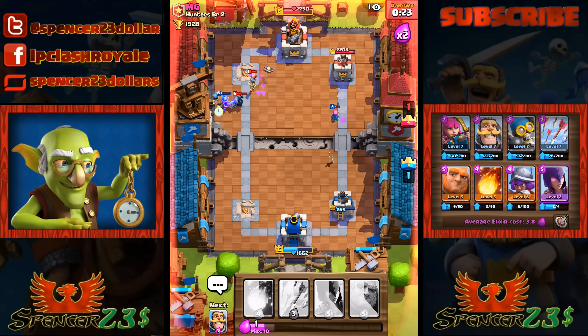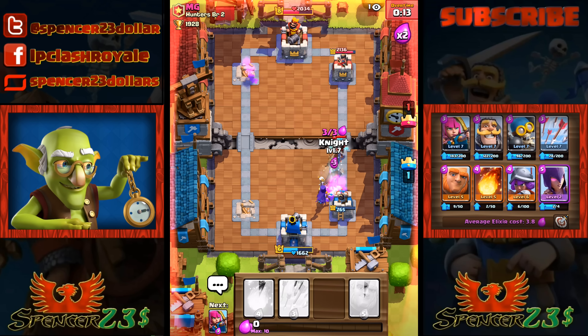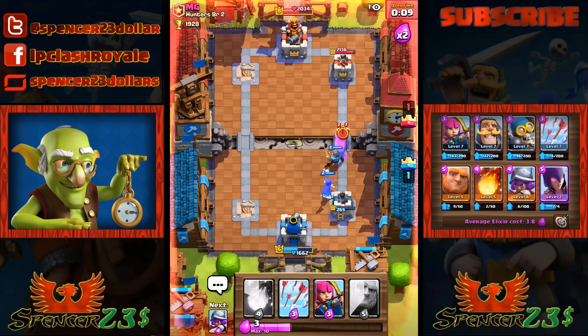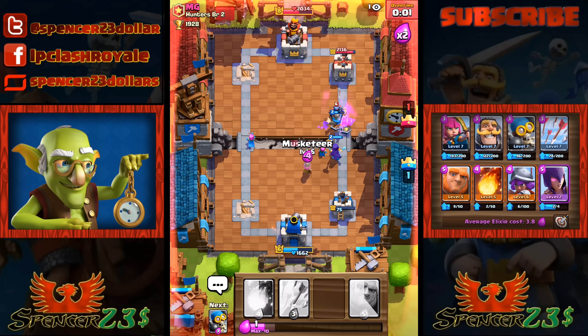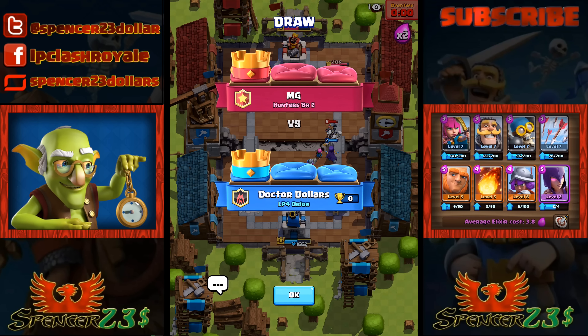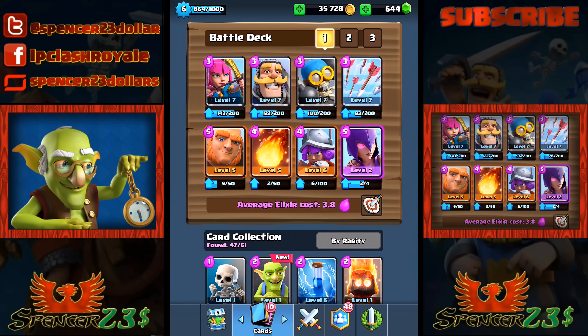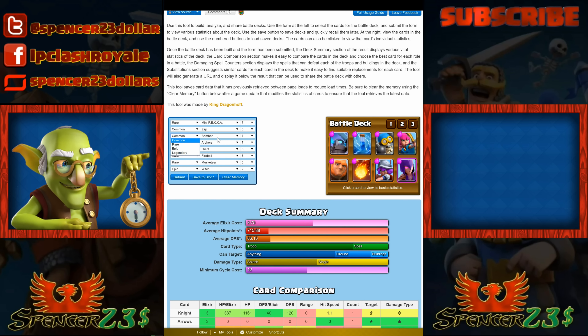I'm just going to keep troops flowing - there's the Sparky. Witch, turn around, come back! We've managed to distract the Sparky with my knight. We got away with it - 455 health. Fireball brings me down to 265, 20 seconds to go. I wonder what his minimum deck cycle elixir is - probably a lot less than mine. No more fireballs - we got away with the draw! That took a lot of effort.